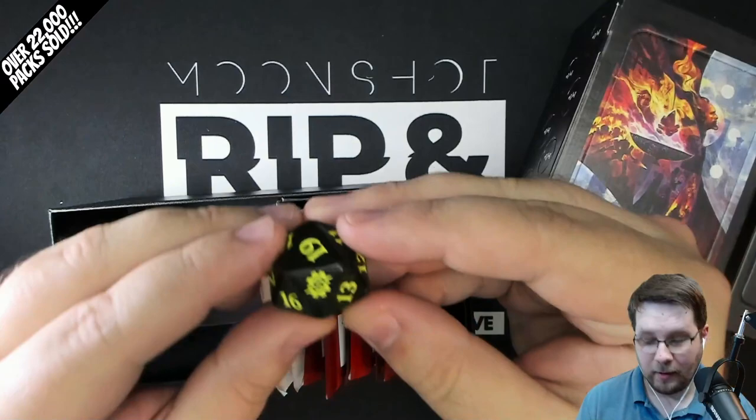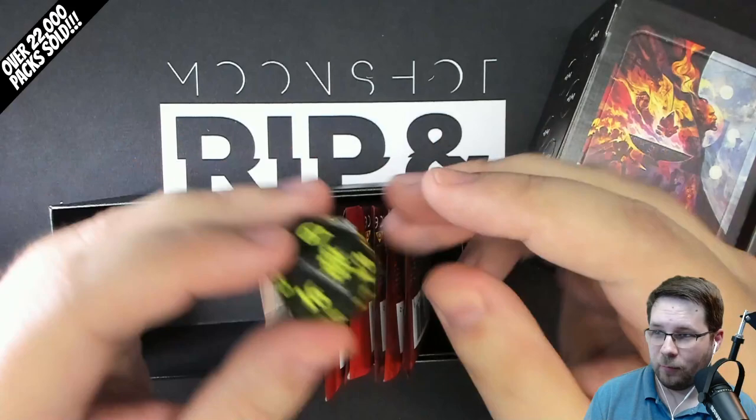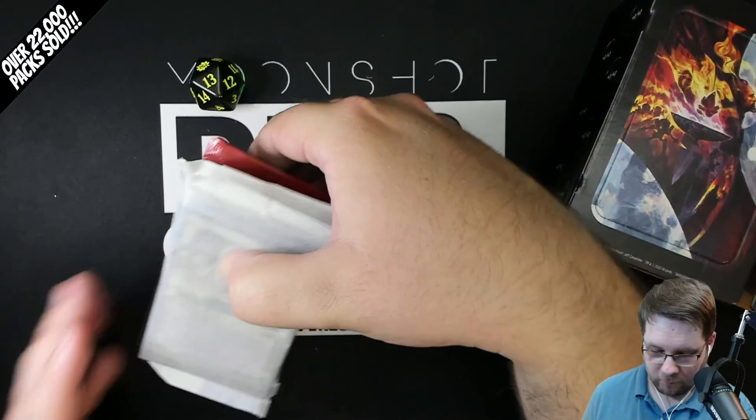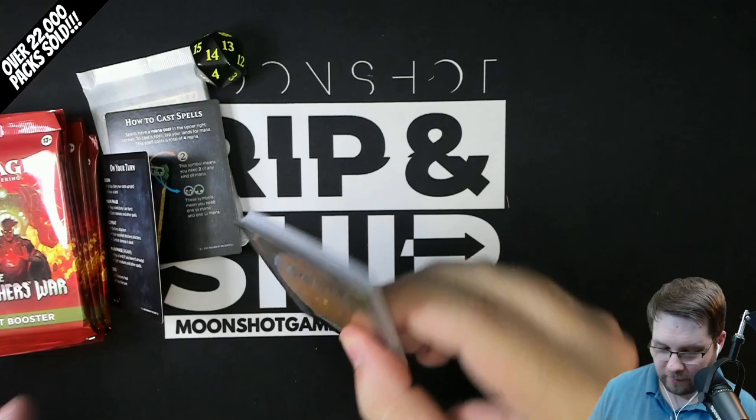Inside, you get eight set packs. You get a - wow! I don't think I've seen this dice yet, but it is a green dice. There are two versions of this dice; this one's the green one, and there's a red version as well. It looks black on camera, but in the light you can see a very dark green glow to it. So that's pretty cool. You get the normal box and whatnot, and then you get a Transformer card and some other cards. Let's see what's what in these.